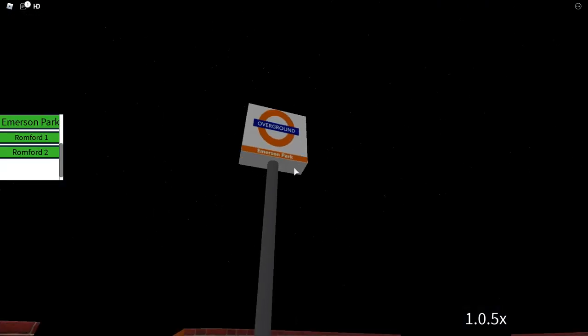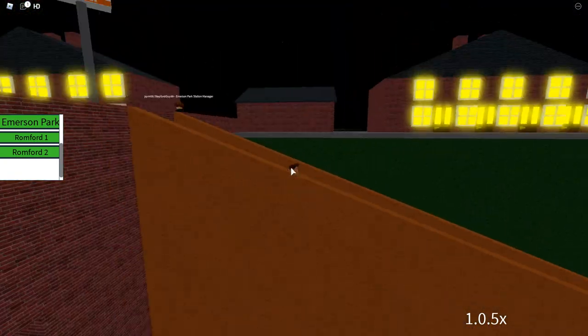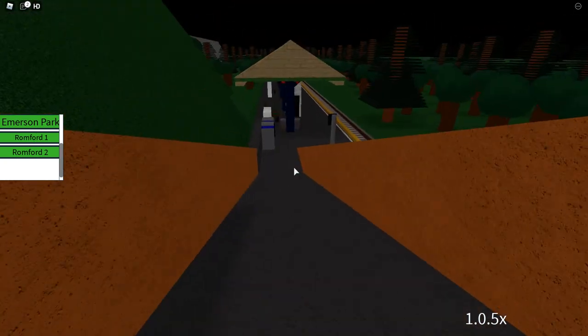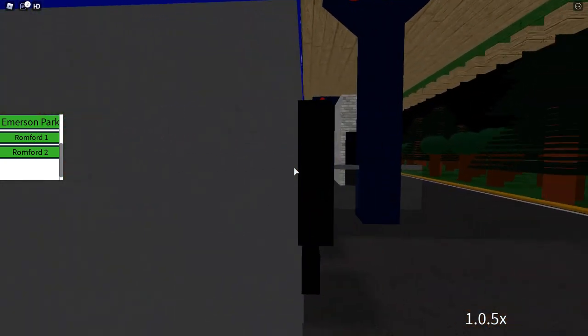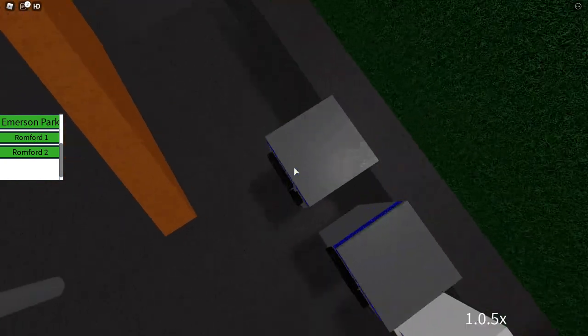So let's start at Emerson Park because why not? We come down this weird looking thing. Oh my gosh, what's up with the ticket machine? You need to fix that. It doesn't look very good — the scaling's wrong.